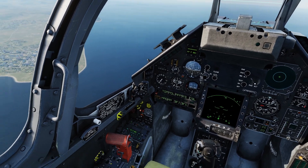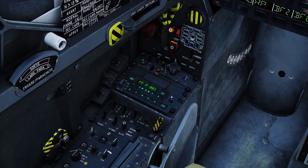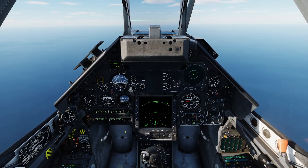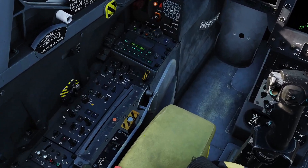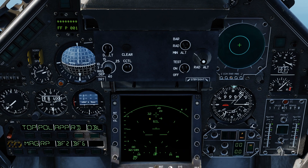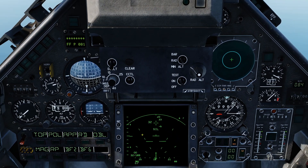Once I'm in the air I normally turn off my anti-collision lights and leave the nav lights on. Also once airborne I can get a few systems ready for combat. For example, I'm going to switch my radar to standby mode, indicated with SIL for silent, which means the radar is turned on but not emitting at the present time.